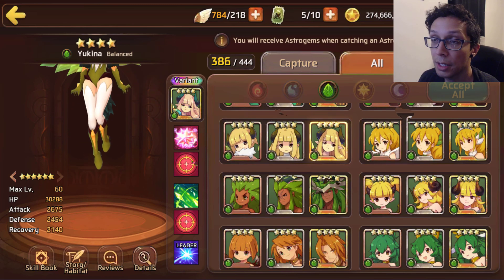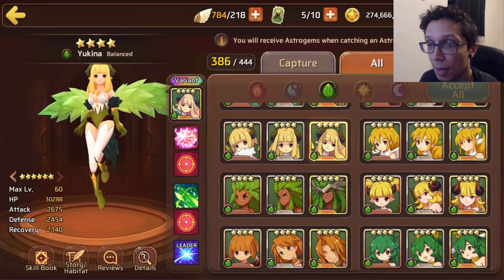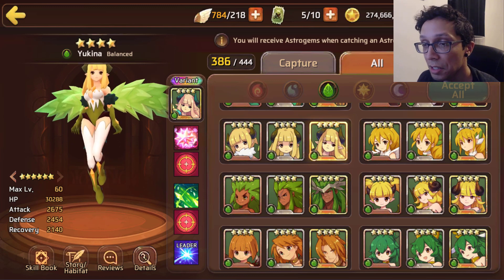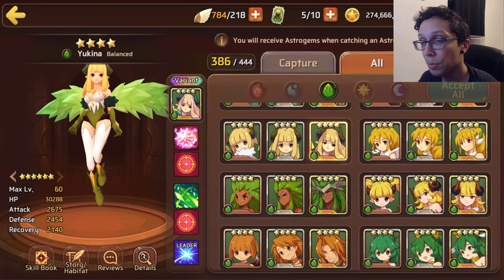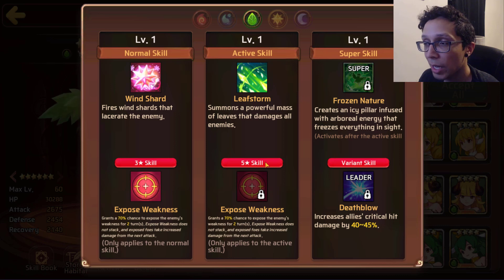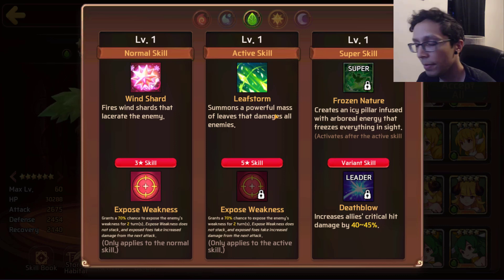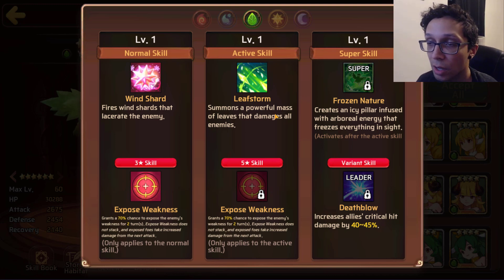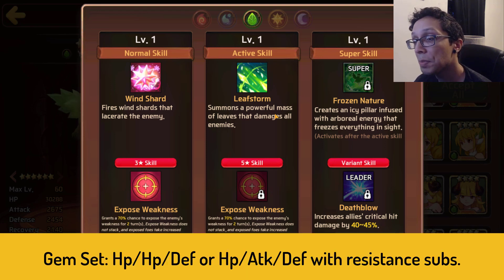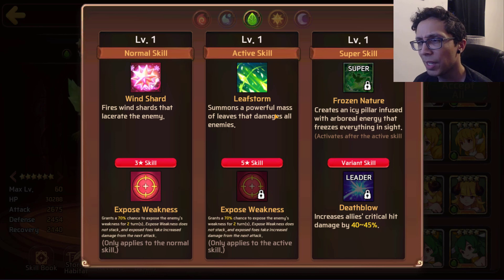Next we have wood Yuki, who is a balanced type sitting at 30k HP, nearly 2.7k attack, and 2.4k defense — decent stat distribution that gets boosted further with her super evolution. For her three star skill, Exposed Weakness grants a 70% chance to expose the enemy's weakness for two turns, meaning more damage for whoever hits that exposed weakness. Her five star skill is essentially the same thing but as an AoE.